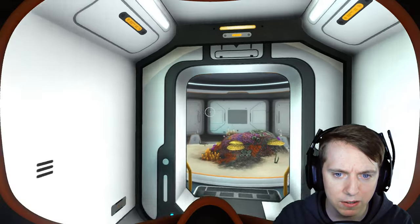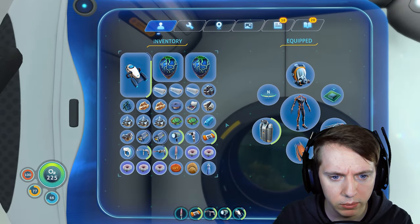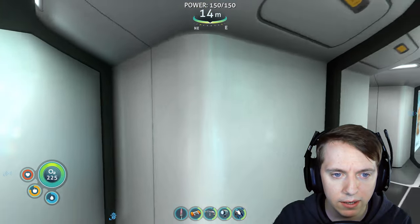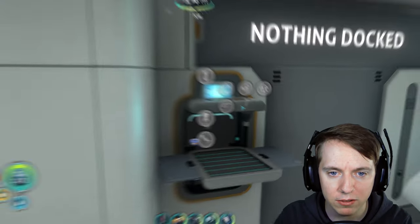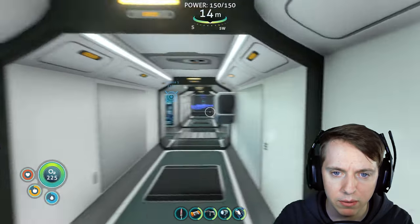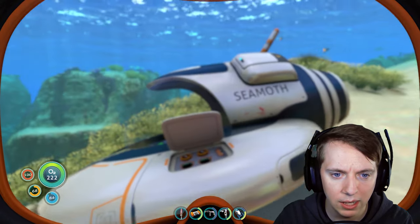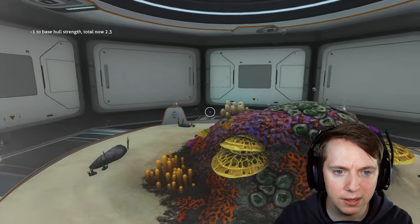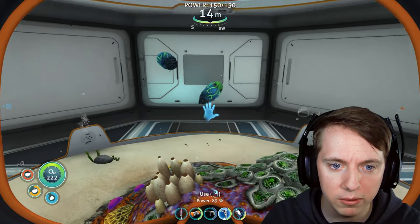We'll head back to the main base, throw the crab squid eggs in the alien containment center, and then apply some upgrades to the Seamoth because I want to do a little adventure. Back at the base. I never put a hatch in that containment center. We'll go ahead and create the modules first. Let's head over to the vehicle upgrade console, craft the Seamoth sonar, and for the perimeter defense system, we need to make some polyaniline.